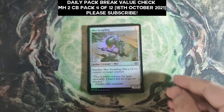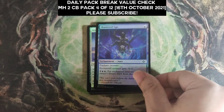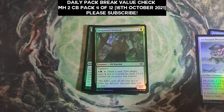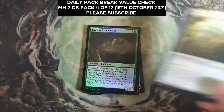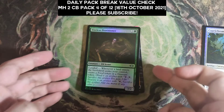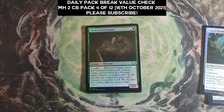We start with the 4 foil commons — nothing significant here. Then the two uncommons. Tileless Provisioner was something I was expecting to be worth some money, but to my surprise, it's not quite there.